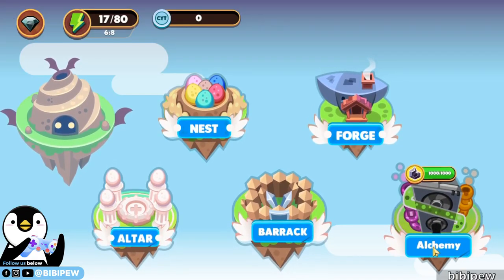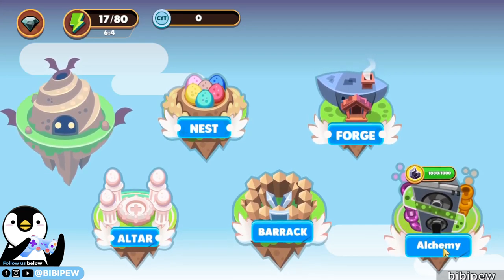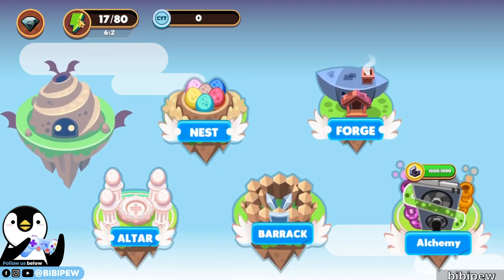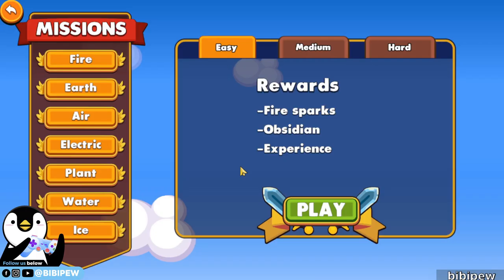After that, this is Alchemy. I already had over 1,000, but I cannot click this — I think something is wrong with it. So the energy is for you to enter your mission and bows. This is the area for you to farm your fire spark, obsidian, and aspirin.